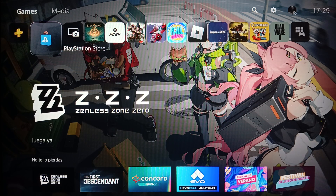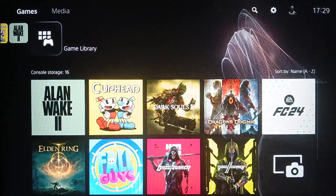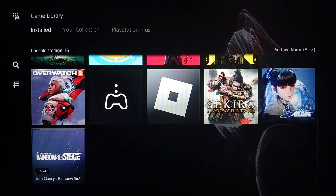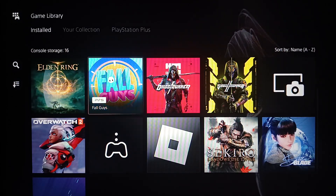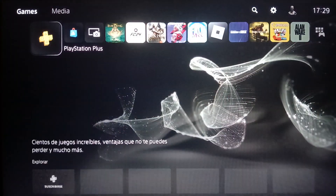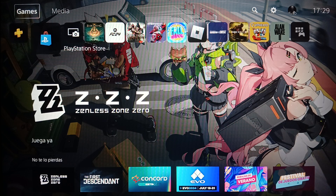Right now I'm on the PlayStation 5 and this is how the home page looks like. Right here you're going to find your games and applications, and on the right you're going to find your game library with all of your installed games and applications on this device. On the left you're going to find PlayStation Plus and also PlayStation Store. And right here at the top you're going to find all of these sections: games, media, search, settings, and lastly your profile icon.